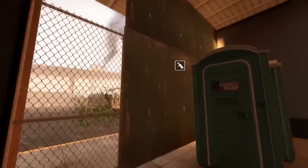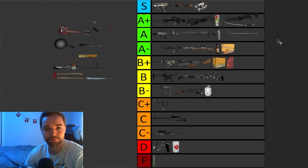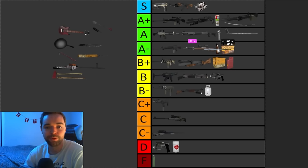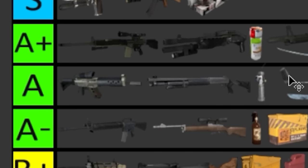I want to talk about the three throwables in the game, then special infected and the rest of the weapons before looking at some in-game examples. I have an expert weapon tier list video where I go more in-depth. In my tier list, I rated the boomer bile the highest, then the pipe bomb, then the molotov. However, all three are amazing and fill their roles perfectly — they should all be viewed as equal.